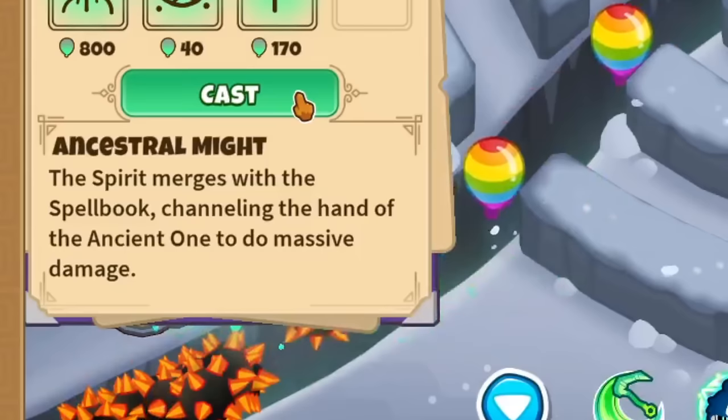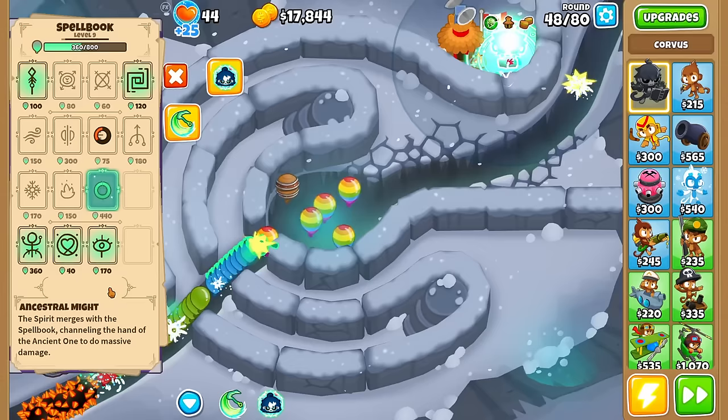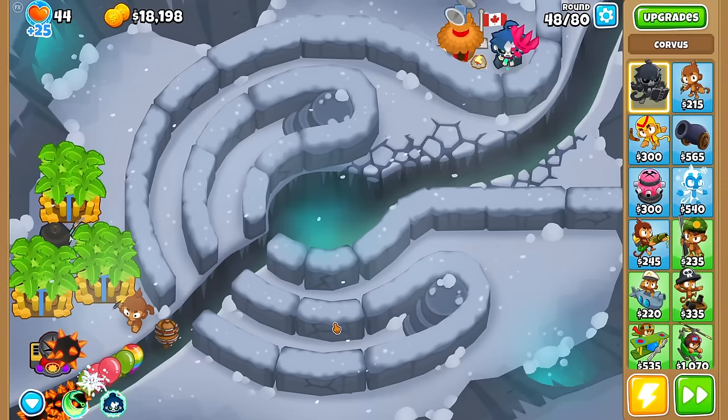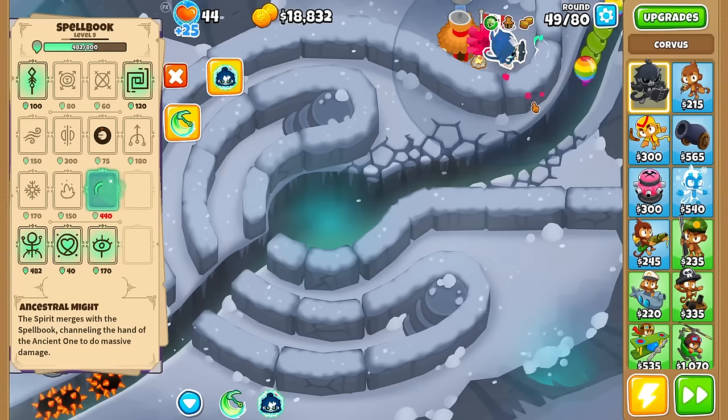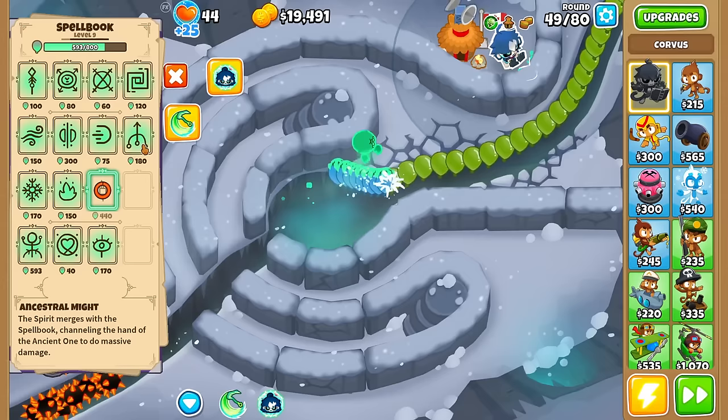We haven't seen this ability yet — Ancestral Might. The spirit merges with the spellbook, channeling the Hand of the Ancient One to do massive damage. I've used it — and what's going on here? Looks like the spirit is gone, and we have the Ancestral Might just stomping on the bloons. It's actually leaking some stuff though.